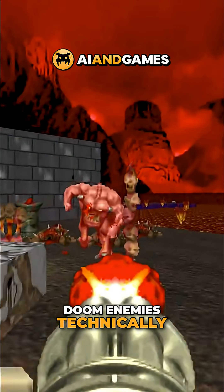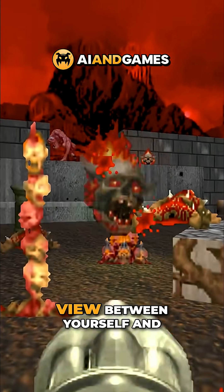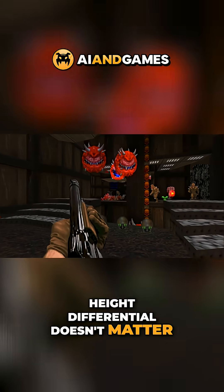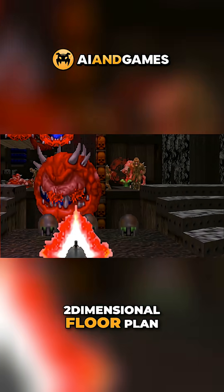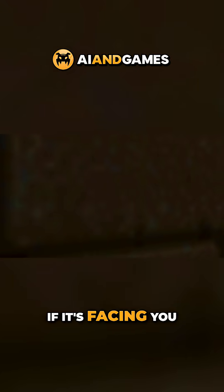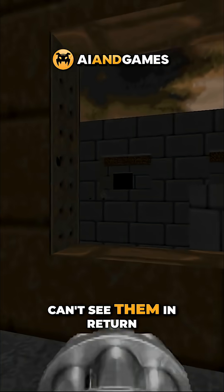DOOM enemies technically have 180 degrees of vision and have no long distance vision cut off. If the view between yourself and the enemy is not obscured, they will see you. Plus height differential doesn't matter, because DOOM is a 3D render projected from a two dimensional floor plan. The line of sight is parallel with the floor, so if you're above or below an enemy and it's facing you, it will always notice you, even if sometimes you can't see them in return.